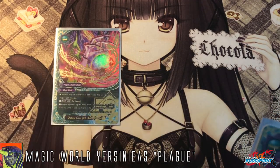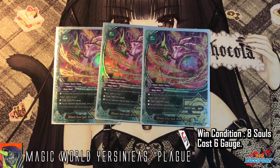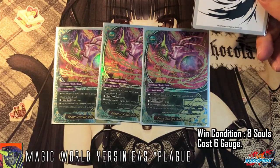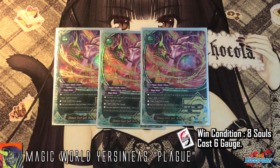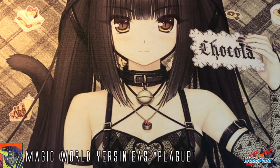On to the spells, which are the main mechanic of the deck. First off, 3 copies of World Pandemic — the win condition of the deck. You may only cast this card if an item on your field has 8 or more plague spells in the soul. Cast cost is 6 gauge. It flips your opponent's flag face down; if the flag is face down, cards returned to the flag cannot be used and all cards on the field descend to the drop zone. Basically your opponent can no longer attack or do anything and just gets tortured to death. Get it in your soul and you win the game.